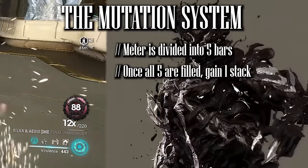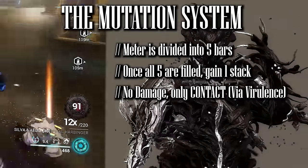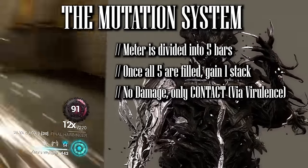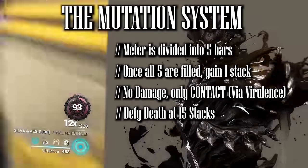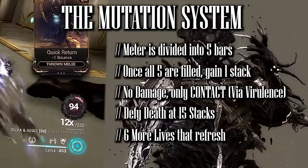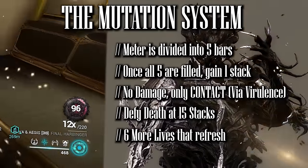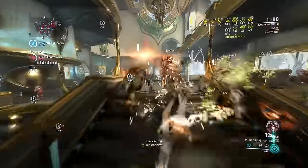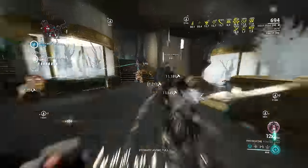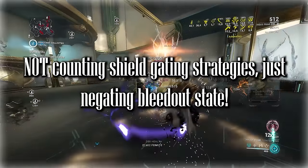Once all five sections of the gauge fill up, the mutation level increases and the cycle repeats until level 100. You don't have to deal damage to gain stacks — only ability contact is needed, so when you're starting off in Steel Path you don't actually have to kill much to gain levels. Once you reach 15 stacks or higher, upon death Nidus will defy and sacrifice 15 mutation stacks, gaining a five-second immunity while regenerating 50% health. This means at 100 stacks you have an additional six lives, and Nidus is currently the only frame that can indefinitely defy death, whereas Wukong only has three additional lives.